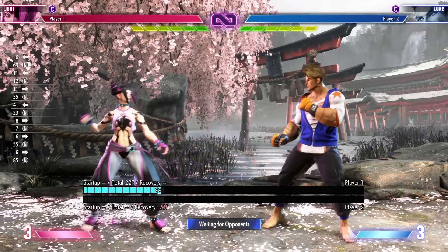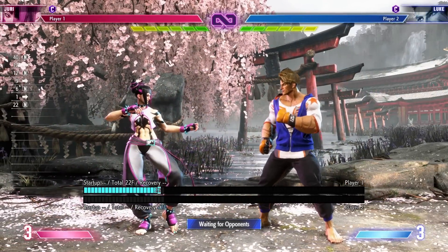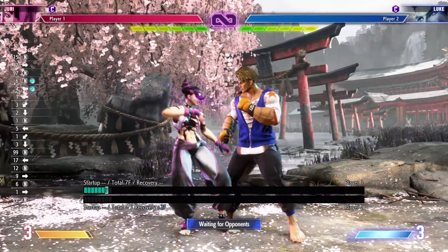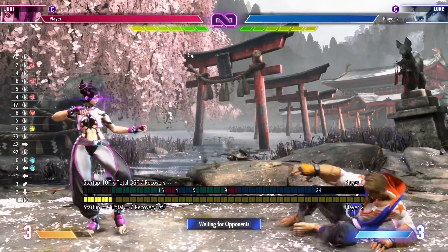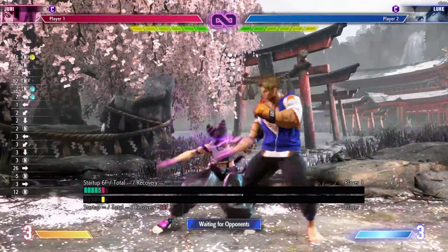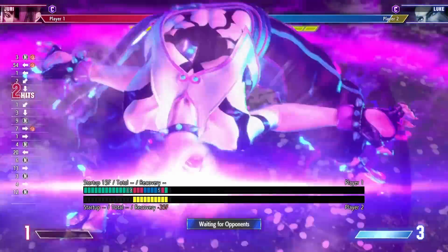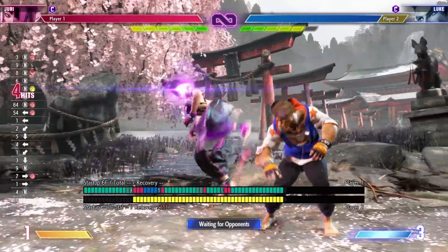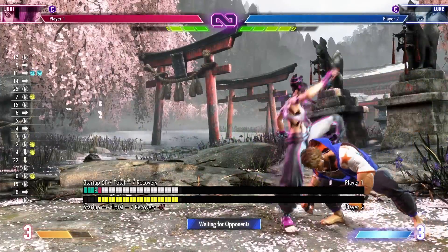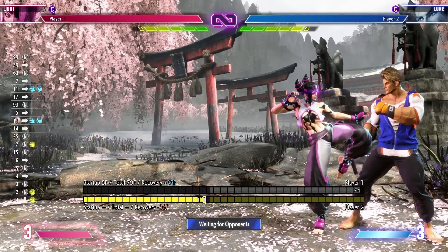If you find that combo a little bit too hard — going into the back and jump canceling might be too complicated — you can actually make it easier, and it's honestly similar amounts of damage. You can just go medium punch into regular heavy kick, regular heavy punch, and then go into a DP afterwards. It won't be as much corner carry, but it's still a good knockdown because we use our heavy DP as a knockdown most of the time anyway.